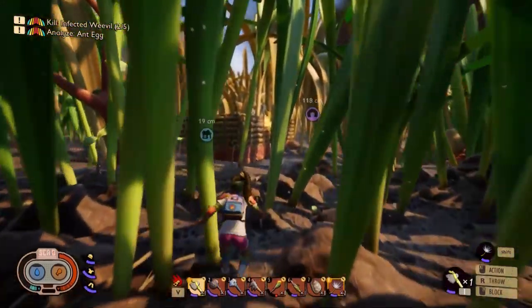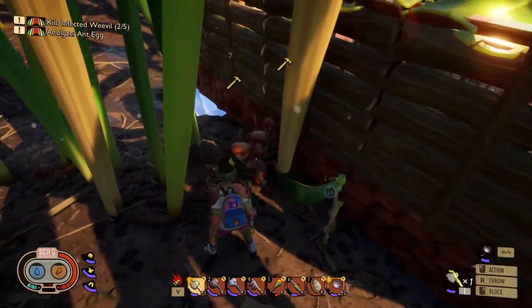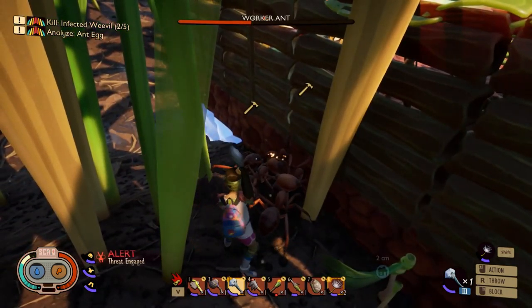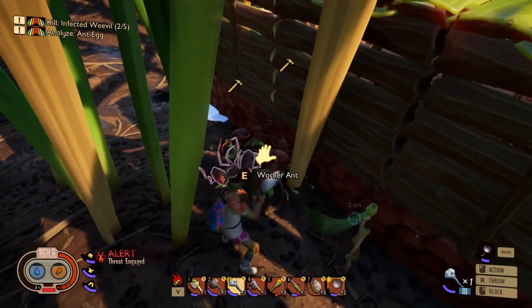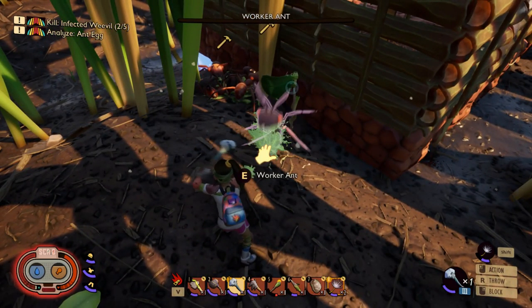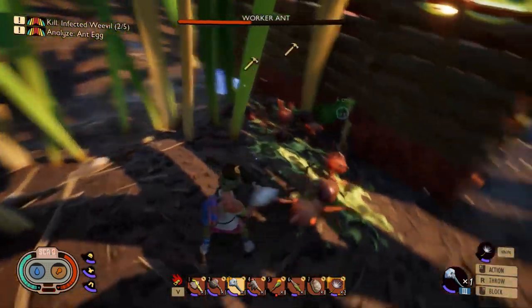On the way back I was happy to see a lot of working ants, but not happy to see them trying to get into my base — not happy about that at all. Of course, with my mint axe I was able to eliminate them very, very quickly. Alright, back to business — and you too, bye bye!